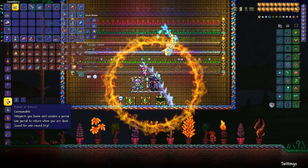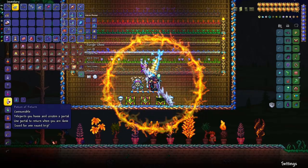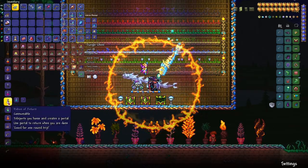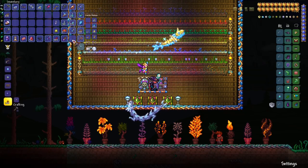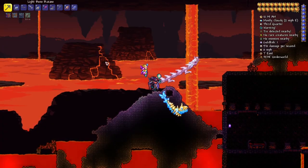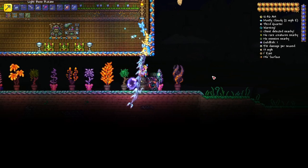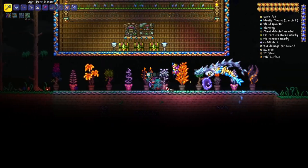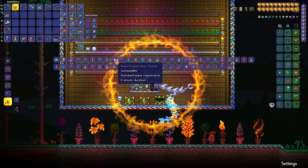Potion of return is another useful potion added in version 1.4. It requires potion of recall and obsidifish, which can only be obtained by fishing in lava. The way it works: if you're somewhere in the underworld and want to go back temporarily but return to the same spot, you use the potion and it leaves a portal. When you right-click that portal, you are teleported back to the very same spot in the underworld.